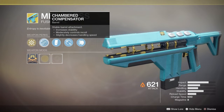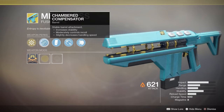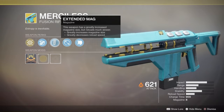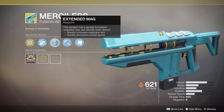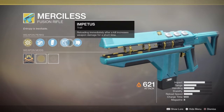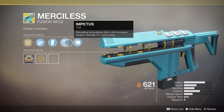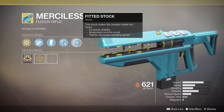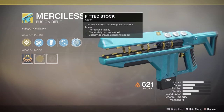We have Chambered Compensator — a stable barrel attachment that increases stability, moderately controls recoil, and slightly decreases handling speed. We also have Extended Mag: greatly increases magazine size but reloads much slower. We have Petus — reloading immediately after a kill increases weapon damage for a short time. And Fitted Stock — increases stability, moderately controls recoil, and slightly decreases handling speed.